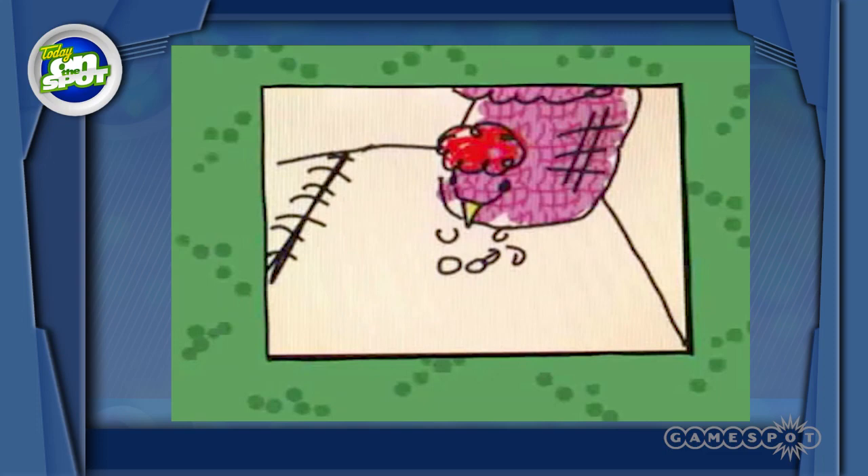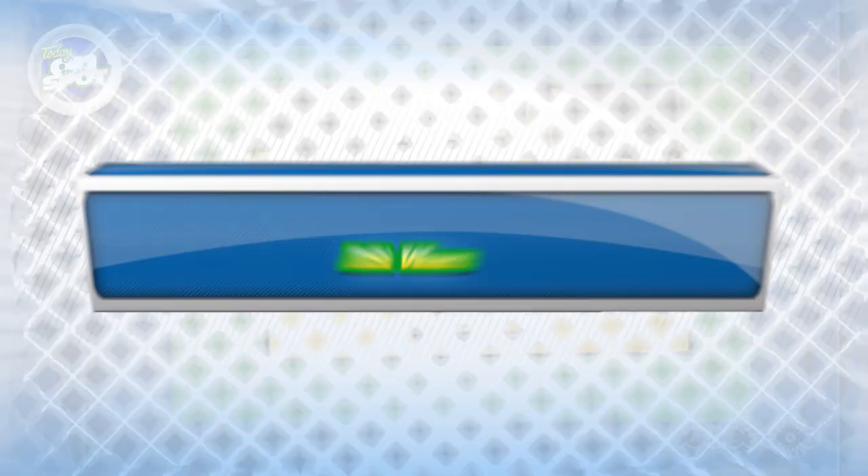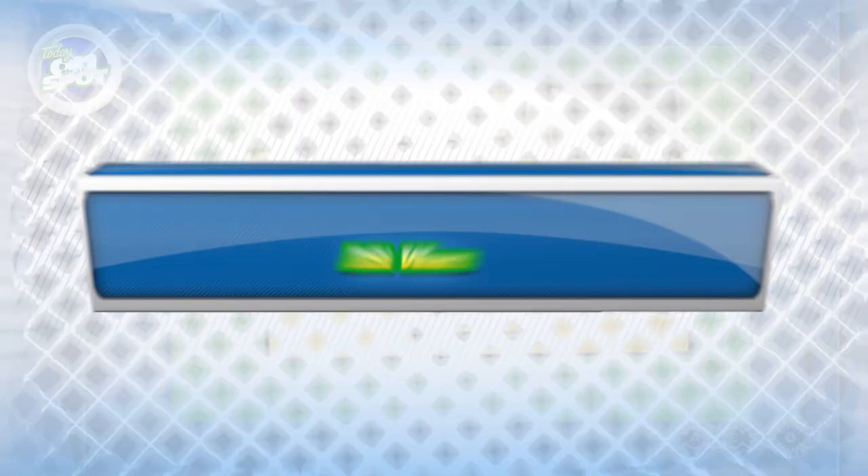Afterwards, make that robot chicken response video you've always wanted to with Inchworm Animation. Use the Nintendo DSi Camera application to record video, stop-motion animation, and time-lapse photography. Paint with transparency and smooth anti-alias brushes, or enjoy a pattern editor, onion skin, and real-time animation.